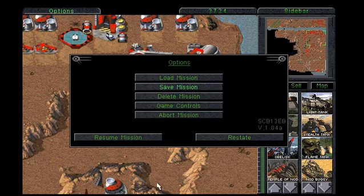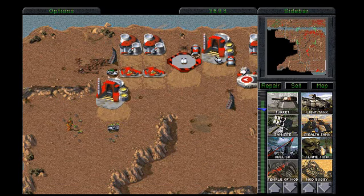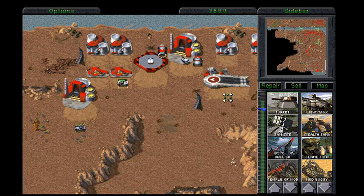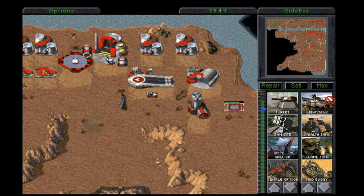Welcome back ladies and gentlemen to Command and Conquer. This is an odd run through and this is the final mission, mission 13. If you don't remember, last time we were getting chased by an Orca who was dumb enough to fly straight to this SAM site and try and take it on at the end.